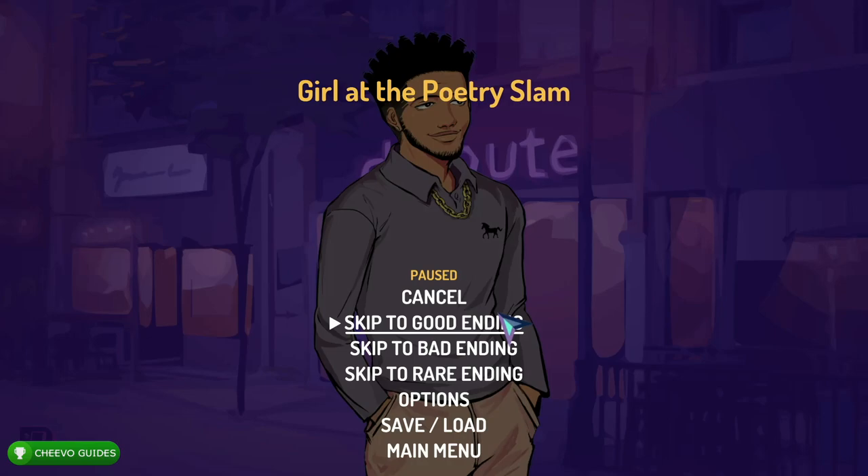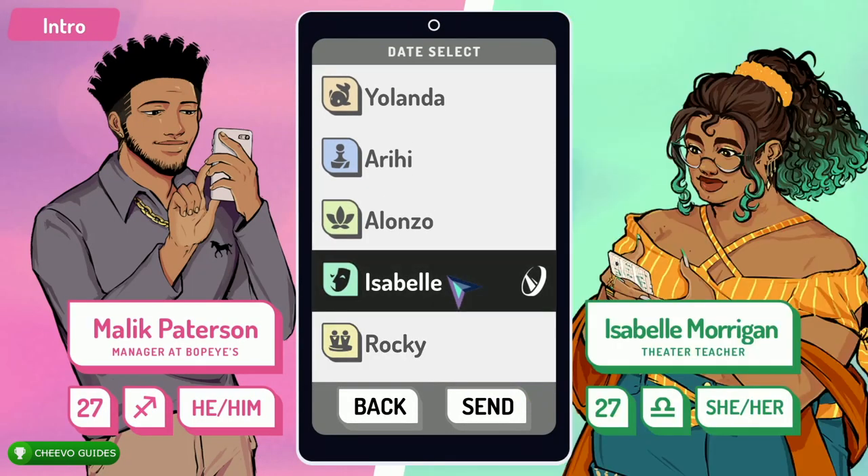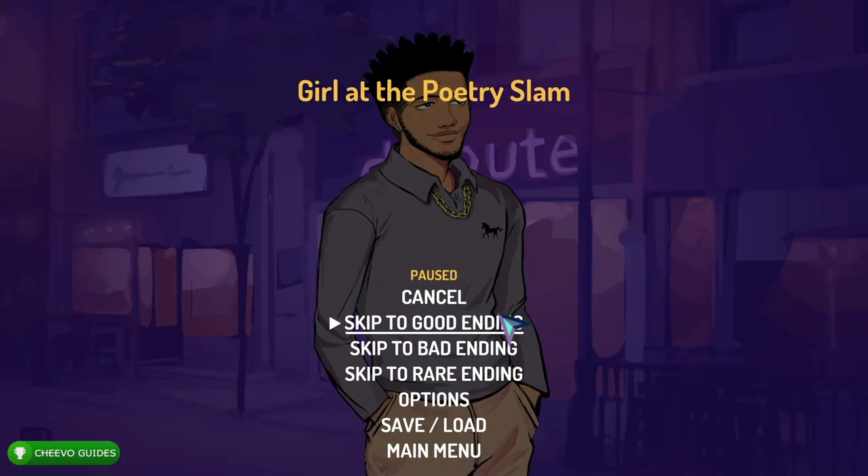You might be thinking you can use the save feature to go back and get each ending, but you don't even need to do that. After you finish the story you're able to go back in your phone, go back to the different dates, and enter them again, which will allow you to simply press Start and get the different ending.